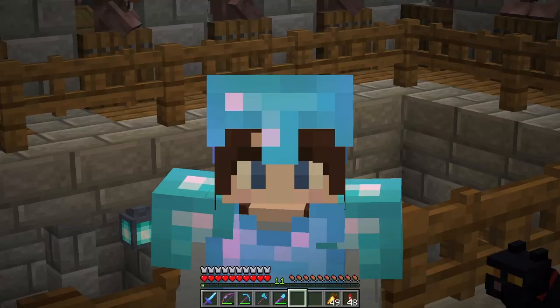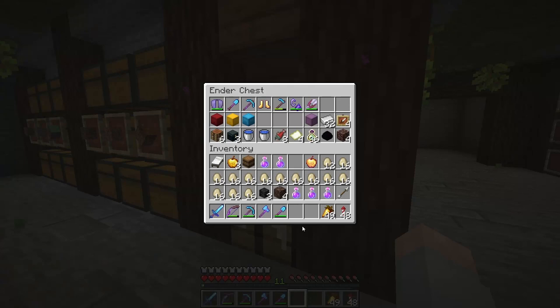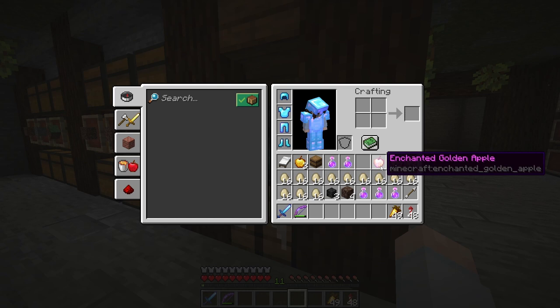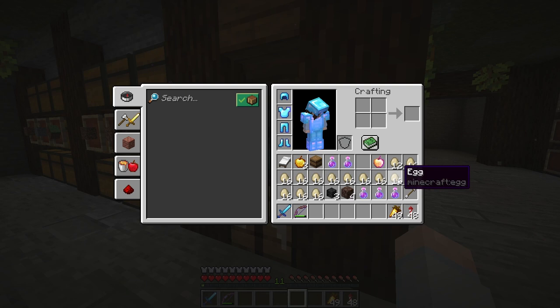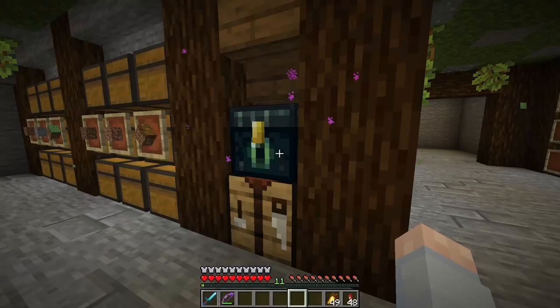We're going to fight the wither so we can get ourselves a beacon and then collect up all of the resources we need for the mega base. I do have a few things prepared — some health potions, golden apples, and I've even got an enchanted golden apple just in case things go really badly. I've also got a bunch of eggs to sacrifice to the wither boss for wither roses, because I'd like to use some in my mega base and I don't want to build a whole farm just for wither roses. So we're going to spawn as many chickens as we can from these eggs and let the wither just take them out.